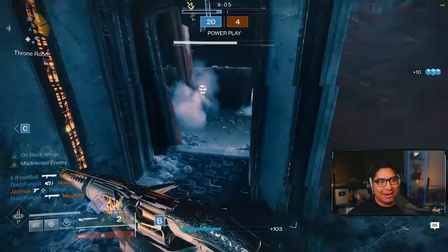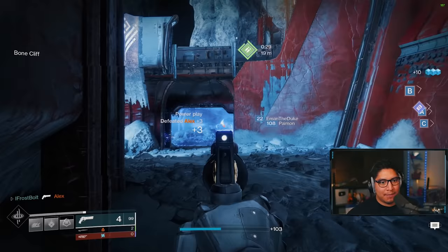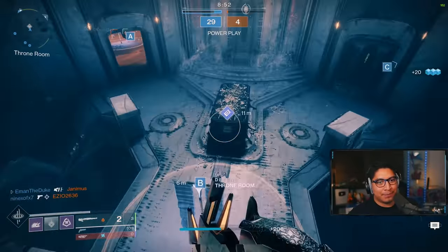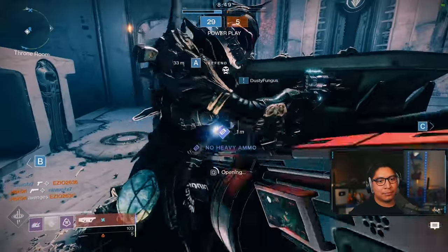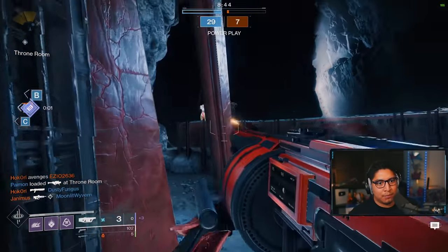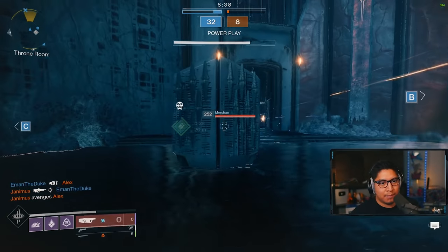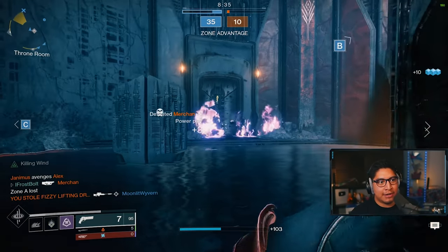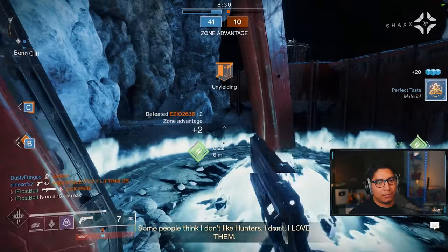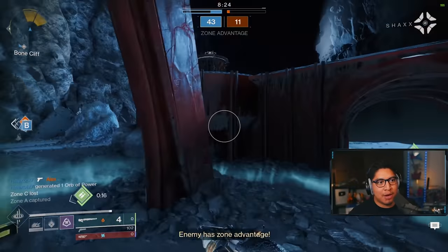I gotta get out of here — it's getting a little bit too chaotic. Somehow I lived and I think I've got to thank the Gemini Jesters for that. Take the power ammo. Oh, that's tough when they're higher up. Put a grenade here just in case we run in. Take a second to reload. Crouching is very important, of course. I can't pick up any of the special ammo because it's all lagging.